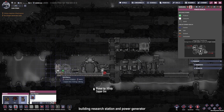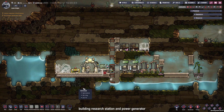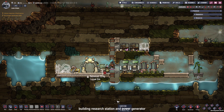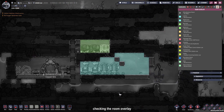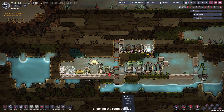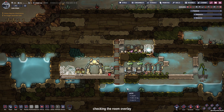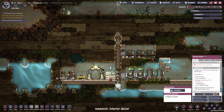Since we are playing horrendously slow, we are just now placing the power generator and the batteries. Let's give the bed a higher priority, so they finish this before the cycle ends. Now we can check the room overlay and see that we have a latrine, which is plus one morale, and a bedroom, which is plus one morale. Also each duplicate starts with plus one, and we gave them one more downtime slot, which comes in handy later.